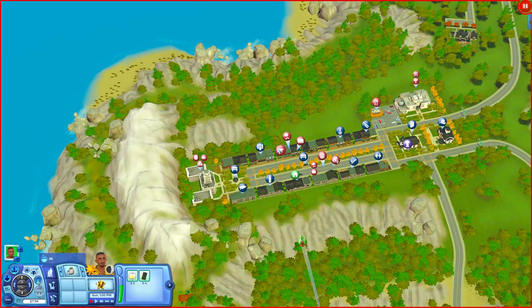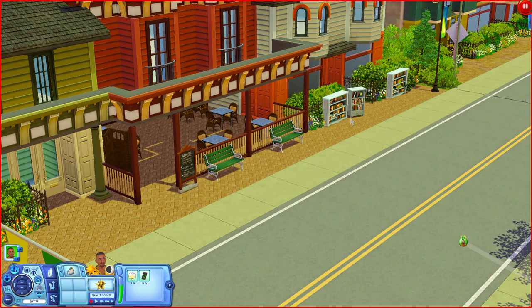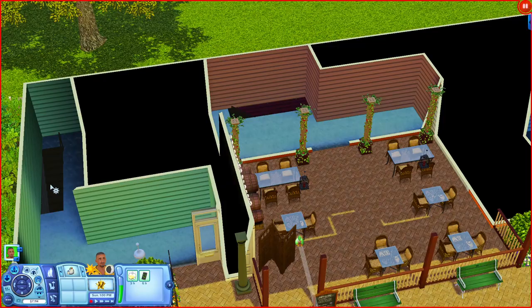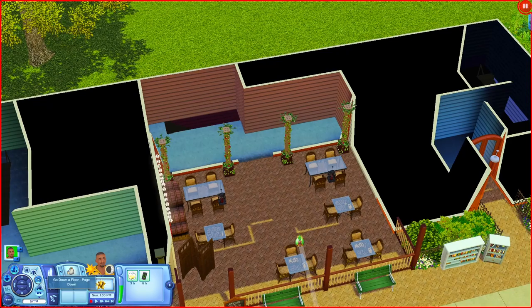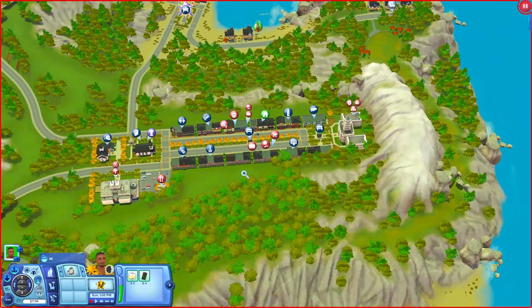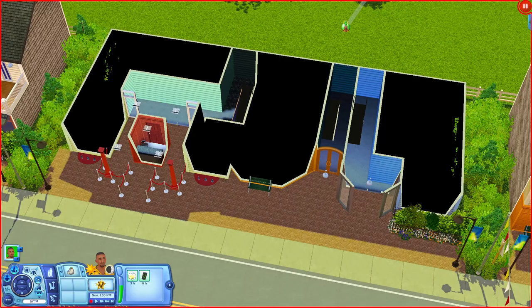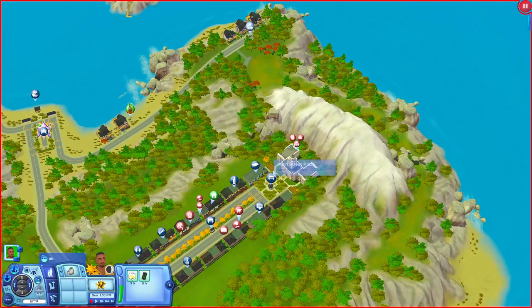I noticed there's a grocery store, bistro, and bookstore in this area where the rabbit holes are. Opening the building, downstairs you have a concession stand and bookshelves. The rabbit holes are actually down below - so if your sim wants to go to the bistro, they come to the lot, go downstairs, and enter from there. The movie theater and spa are set up the same way with rabbit holes underground.